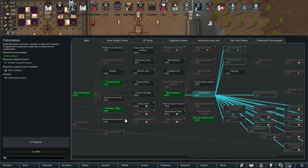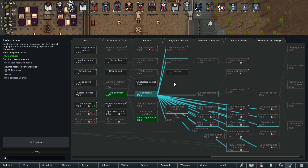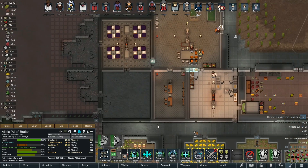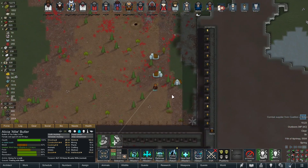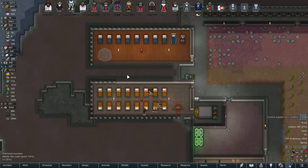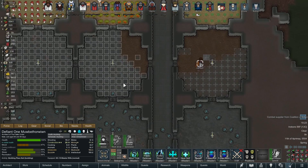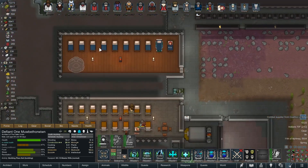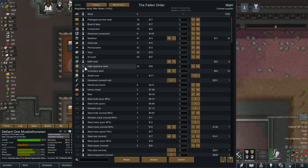Looks like we're going for Fabrication next in our research — that's a big one. It'll open up a lot of stuff, including the ability to make our own components, and it opens up the next stage of turrets we can place, which is very important. Sadly most of our construction is on hold, including the dermal regenerator, because everybody's down working on the gardens right now. I'm going to get Defiant up here to force this — I want to start slowly getting everybody's scars healed up.